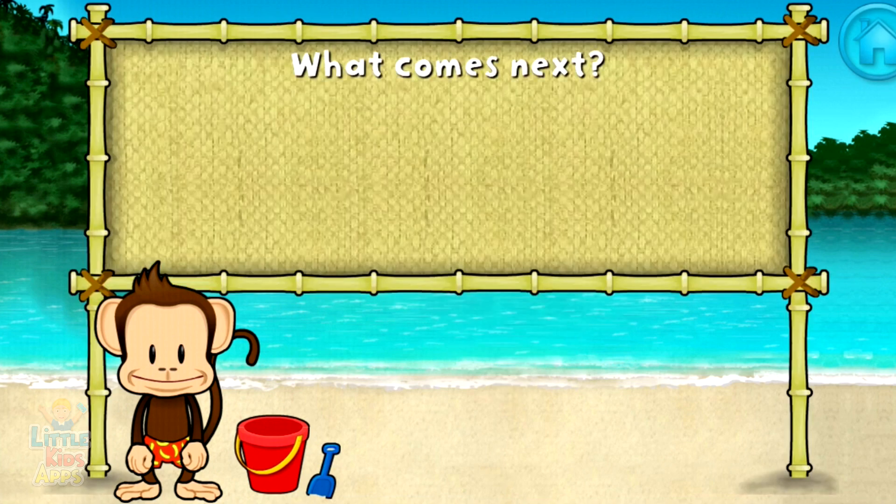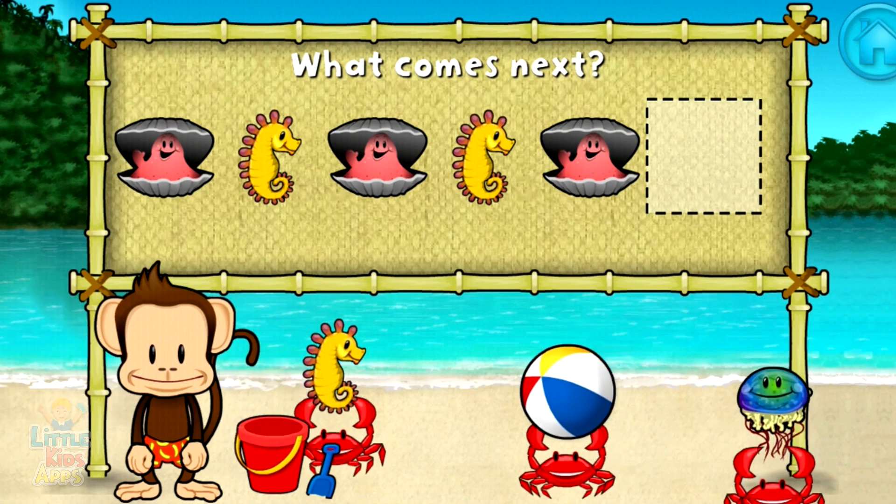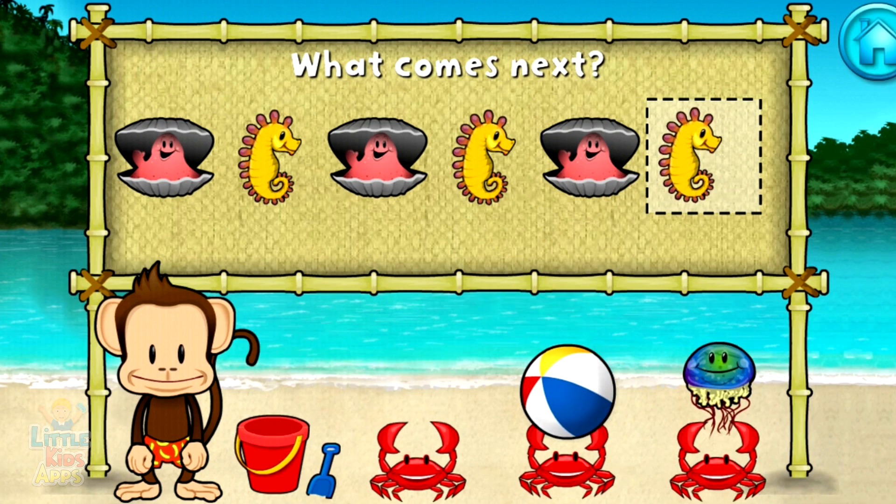Here's a pattern: clam, seahorse, clam, seahorse, clam. What comes next? Seahorse. That's right! The pattern is clam, seahorse.